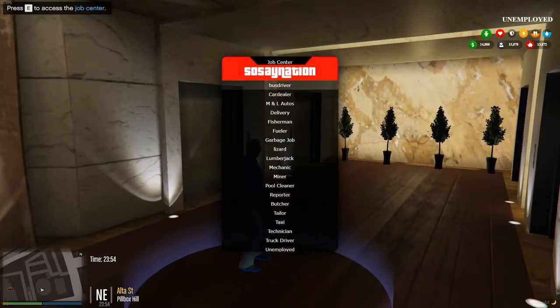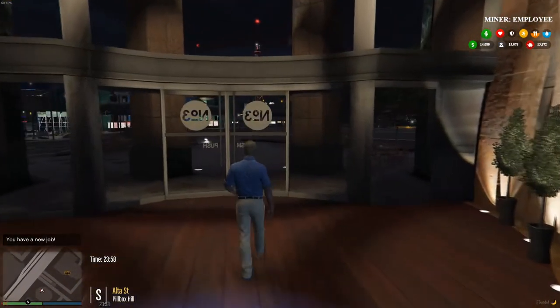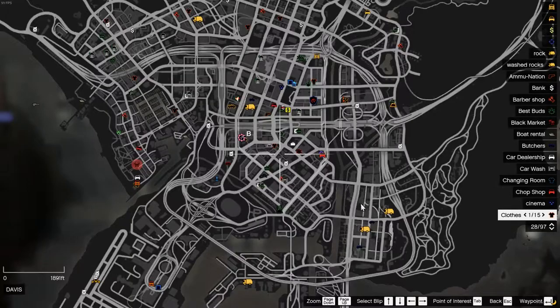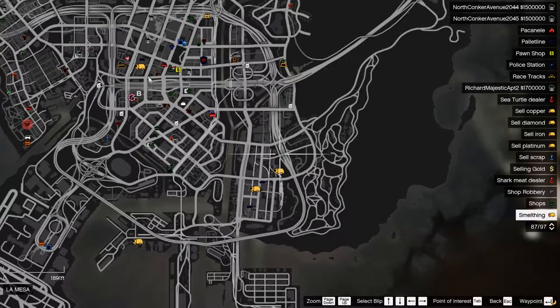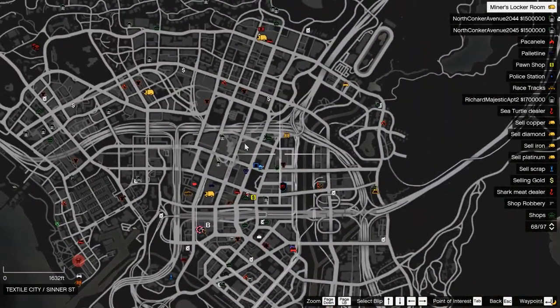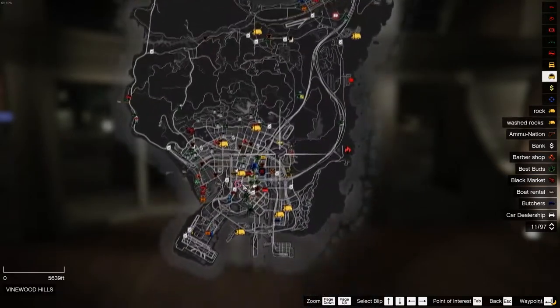In this video we're going to show you how to be a miner — it's actually a pretty big process. Quick breakdown: pick your job, then go to the locker room to get your clothes and your vehicle. Once you have that, come all the way up here to the quarry to get your rocks.